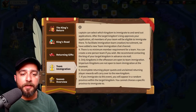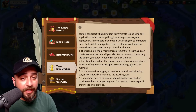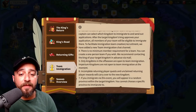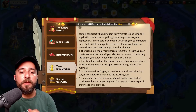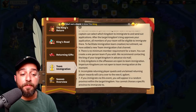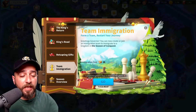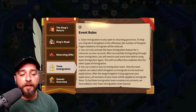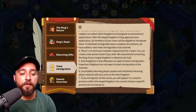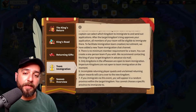Here's a key thing: there is no minimum member requirement for a team. You can create a one-person team if you wish. They recommend contacting the king of your target kingdom in advance via mail. Only kingdoms in the off season are open to team immigration. Incomplete returning player quests and unclaimed returning player rewards will carry over to the new kingdom, so that will be active even in your new kingdom. Last but not least, if you migrate via this event you will appear in a random province within the target kingdom — you cannot choose a specific province.